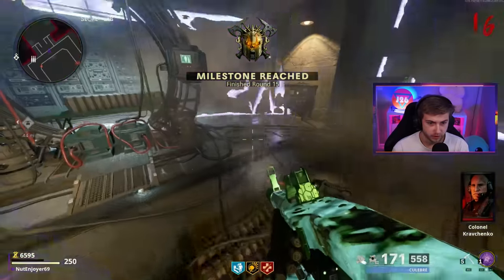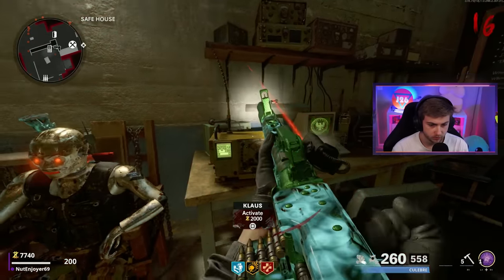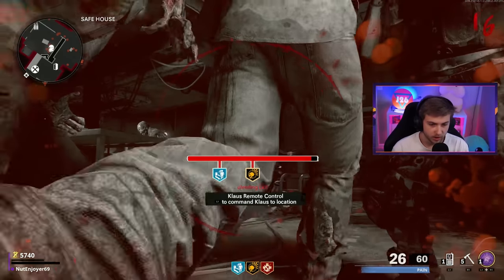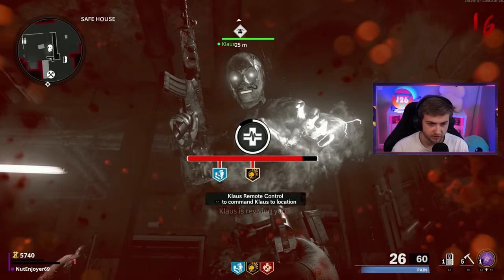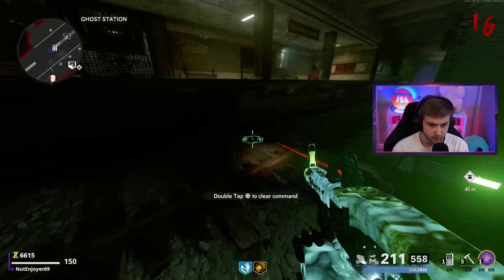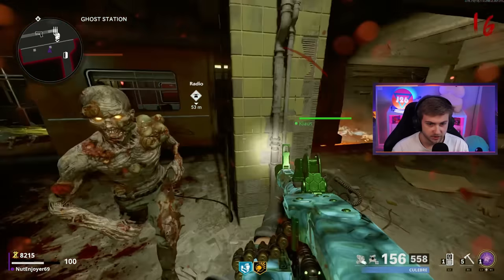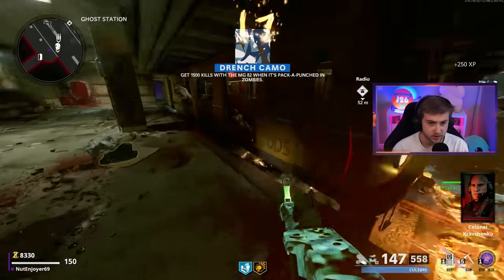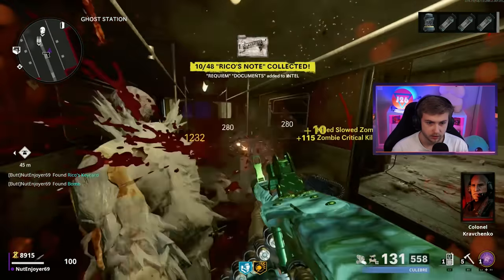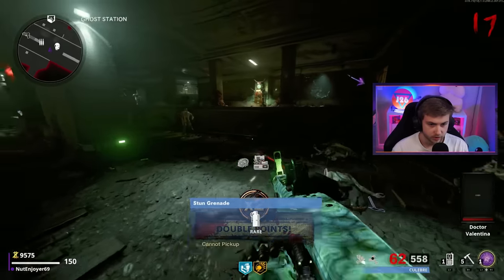Now we got all our canisters and we need to have Klaus stop this train. Good thing Klaus is right here to revive us. We gotta switch the tracks and put them on this track right here. Zombies, I need you guys to back up - let Klaus do his thing. That's so sweet, that's like one of the coolest easter egg steps ever. We got the key card. Where's the warhead? There it is - we got it. And now a panzer is showing up.